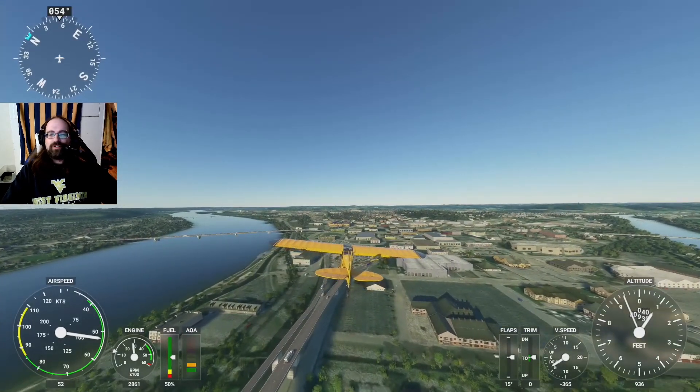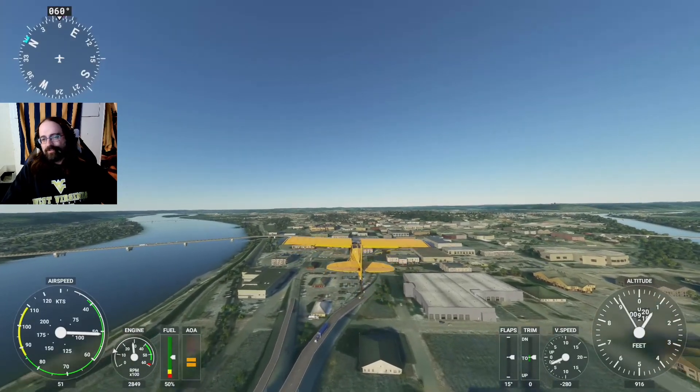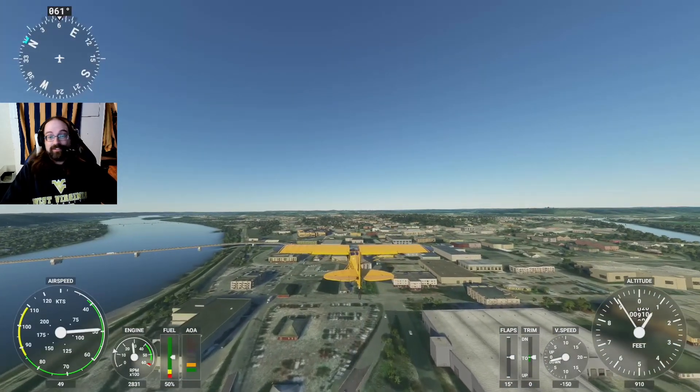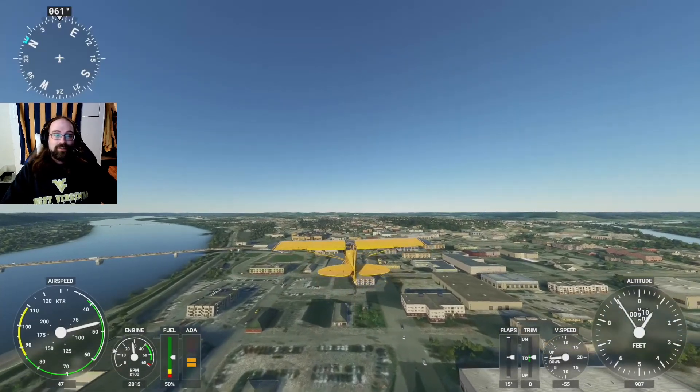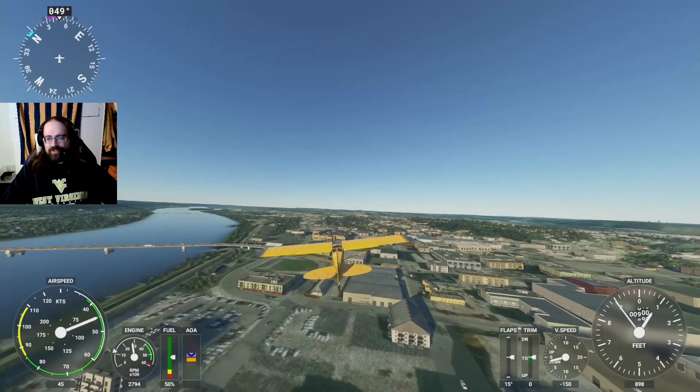We do have roads, we have parking lots, we have buildings, but Parkersburg just doesn't look anything like what's really there. Kind of like Morgantown, like Huntington, like Charleston — like everywhere we've been in West Virginia. And there's a lot of cool things that make Parkersburg unique.